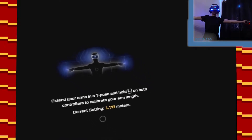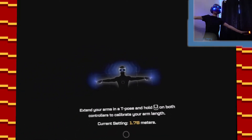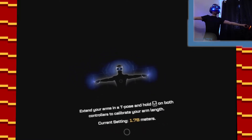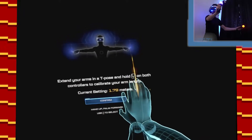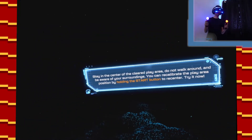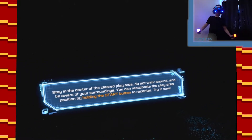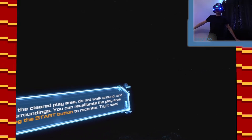I'm not dealing with the most space in here, really, am I? But that makes it funner, doesn't it? Hand up, palm forward — like that. Stay in the center of the cleared play area. Do not walk around. Okay, beware of my surroundings. We're gonna go with there, I think. Camera says yes.